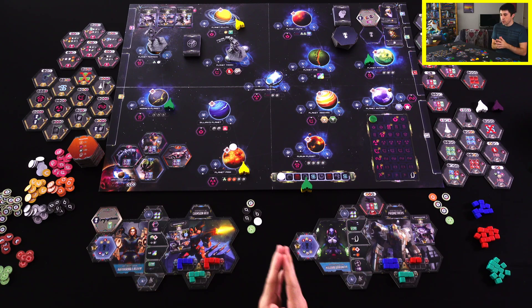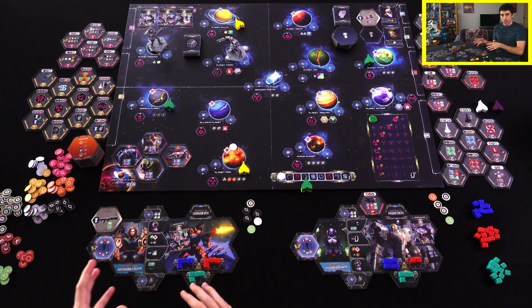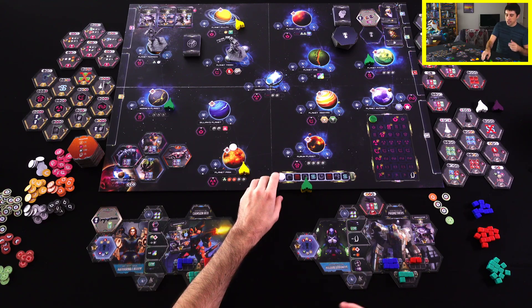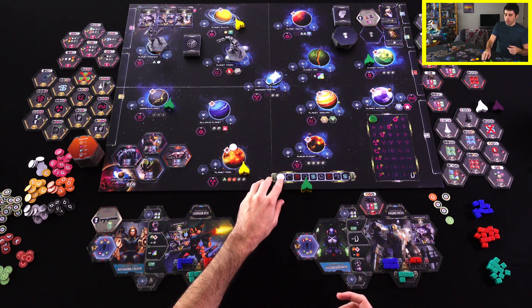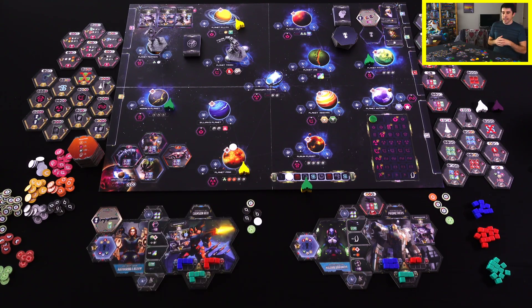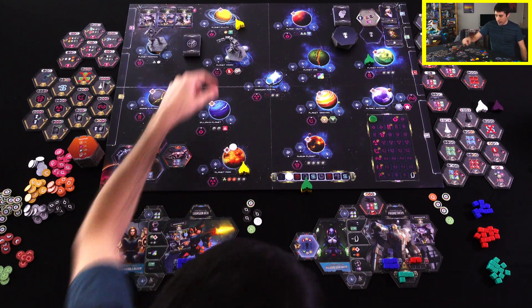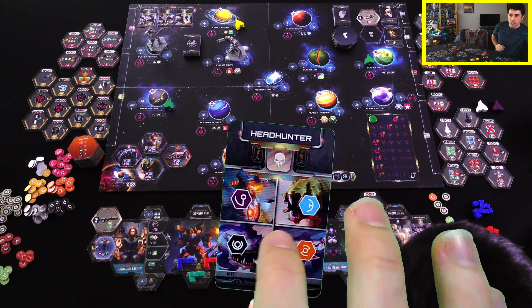We've got to pass since neither of us can do anything else at the moment. So we are going to the maintenance phase — we've been doing the action phase. The maintenance phase does a couple of things: one, we're going to move the round marker forward one space. And we each have the option, starting with the first player, to try to buy another contract — these headhunter cards.